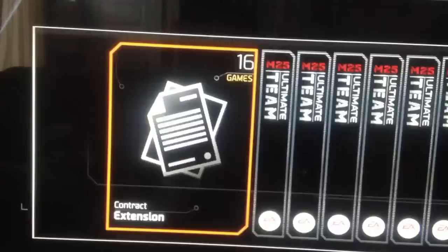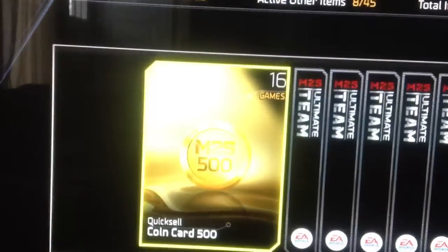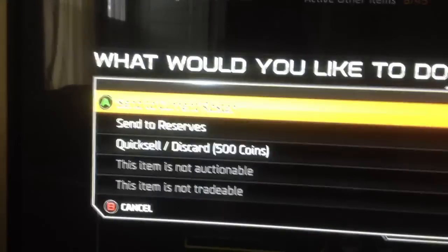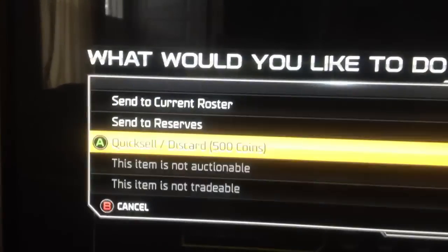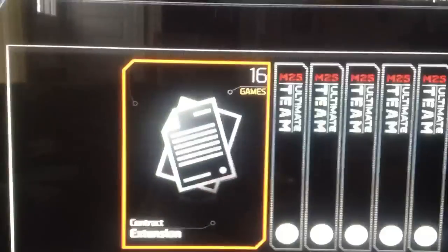16 game contract. That's, you know, no big deal. We'll just send that to the roster. 500 — could be worse, but certainly could be better. So we're gonna sell this off, get my 500.